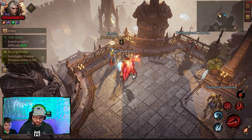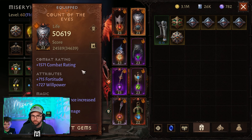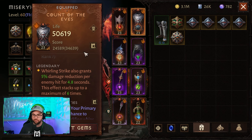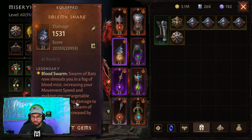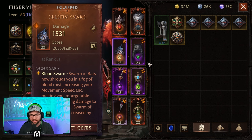So this is the full build I'm using right now. For the headpiece, Horns of the Hexed, which allows Siphon Blood to no longer be channeled and now moves with you dealing damage — which everyone basically uses. The chest piece is pretty important to the build: Whirling Strike also grants 5% additional damage reduction per enemy hit for 4.8 seconds, stacking up to a maximum of six times. That's why I was dashing in and really focusing on seeing how many people I could hit, because I was taking less damage overall.